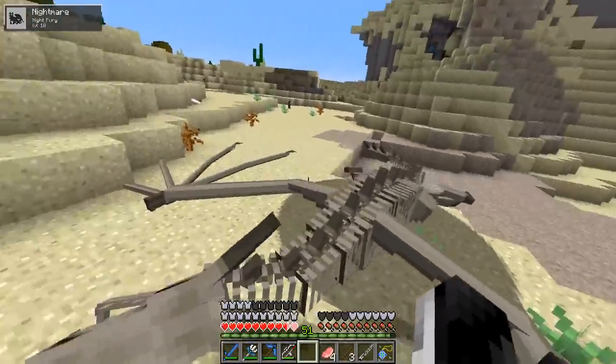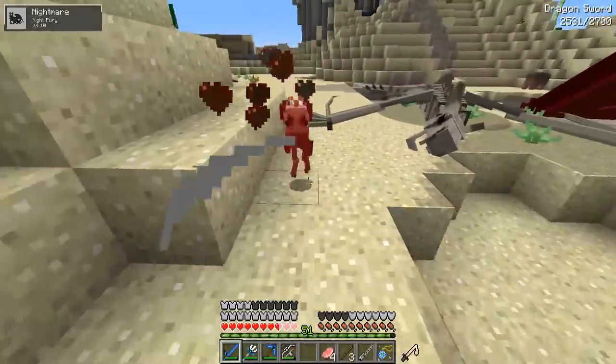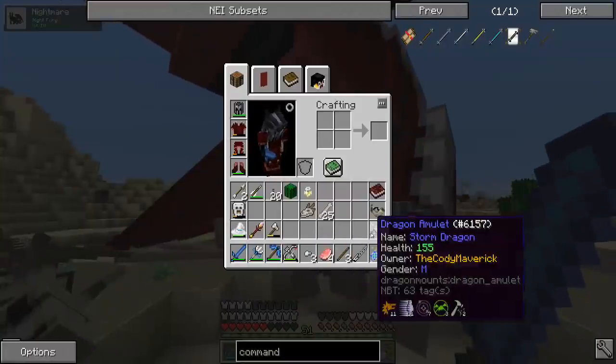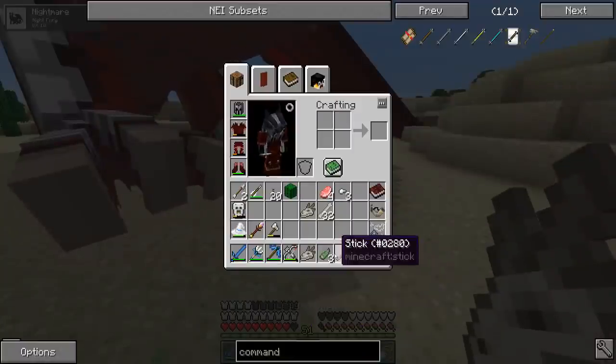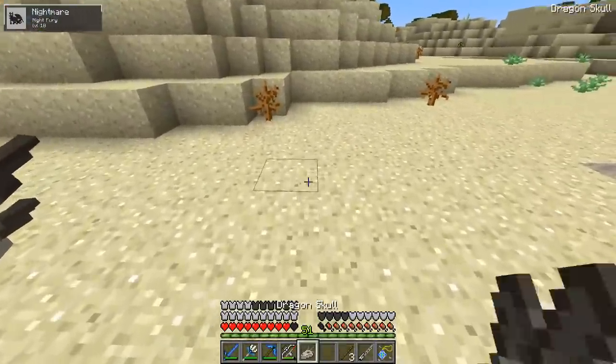We are going to collect so many! Swampy, help me! There's a little demon critter! Don't worry, I'll take it down, Swampy. I forgot, your command staff needs to be altered. There we go! Another dragon skull! Tier 3! Tier 3, tier 5.